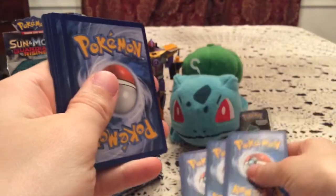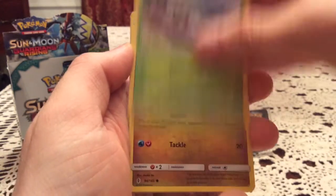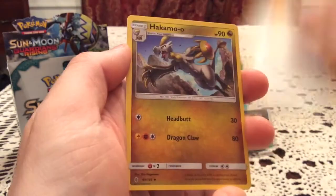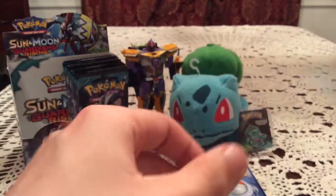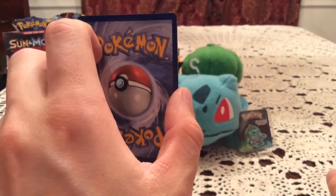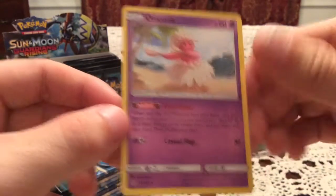We have two holos and a GX so far out of however many packs we've opened. Got Wishiwashi, Nosepass, Windpod, Gumi, Whalemer, Sudowoodo, Rescue Stretcher, and Hakamo-o — see, Hakamo-o was in back-to-back packs there. The reverse is a Max Potion — very nice, I needed that. Aqua Patch and maybe Choice Band were the only trainers I had, so that's good to get Max Potion. The rare is one of the Oricorio — there are four different ones in the set because of the four island versions, and I definitely didn't have any of them yet.